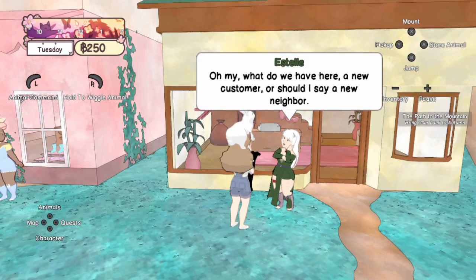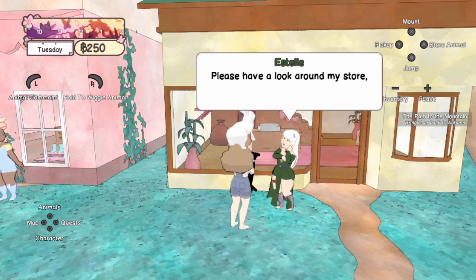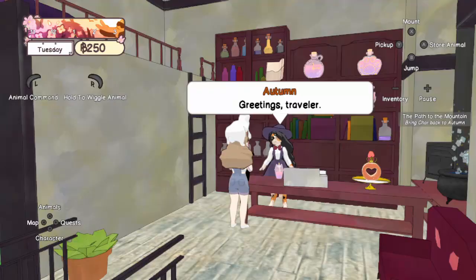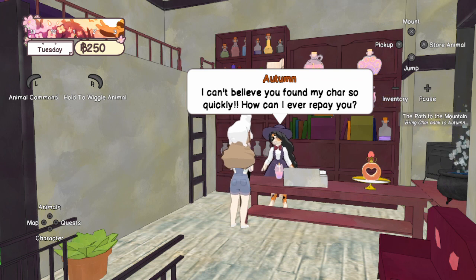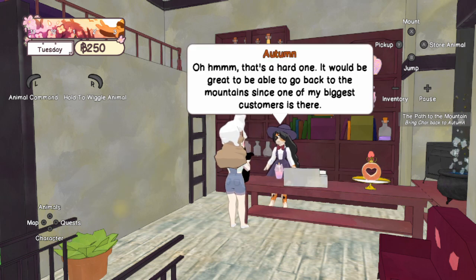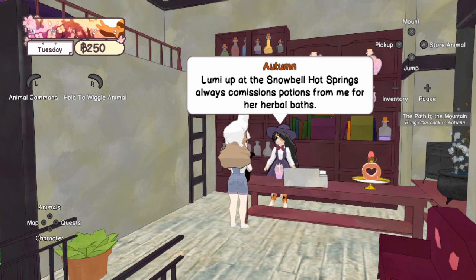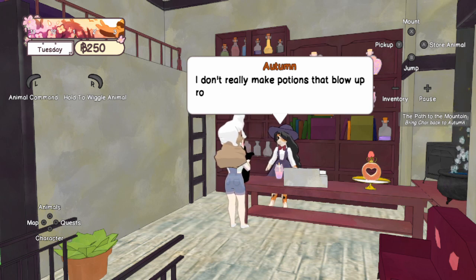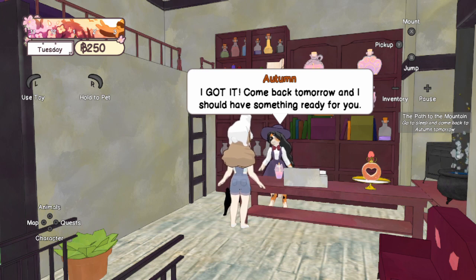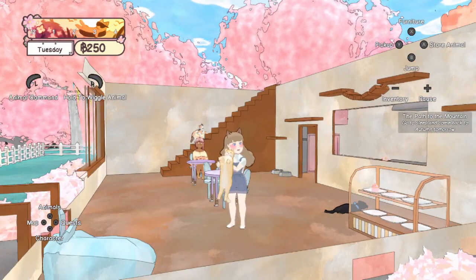There's also a furniture store nearby and the owner says I'll need to furnish the cafe if I want customers — I'll have to come back another time. We have to take Char back to her owner first. Autumn can't believe I found her cat so quickly — how can she repay me? Help with the landslide! She says it would be great to get back to the mountains since Lumi at the Snowbell Hot Springs commissions potions from her. She doesn't make potions that blow up rocks, but come back tomorrow and she should have something ready.